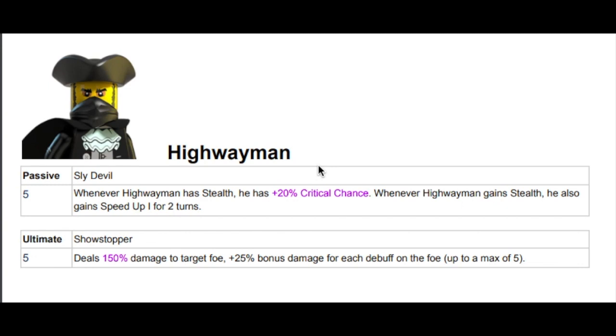So with his passive, whenever he gains stealth, he has a 20% critical chance — I think that was 15 before, so that's a tiny buff. Still, whenever he gains stealth, he's also going to get Speed Up one for two turns. He's just a sly devil.